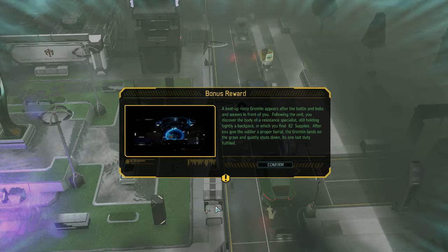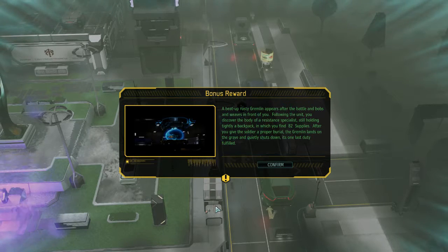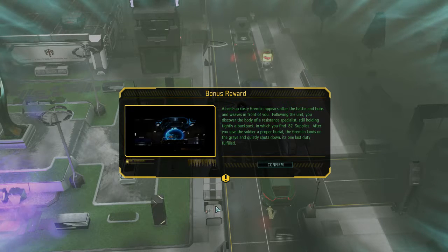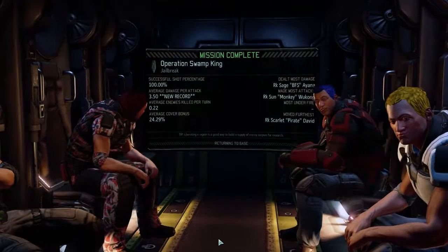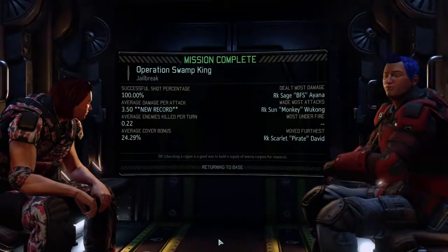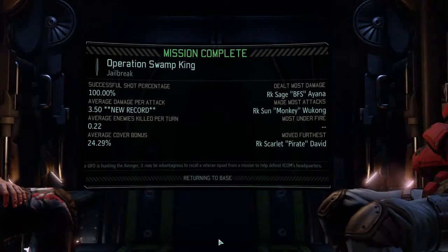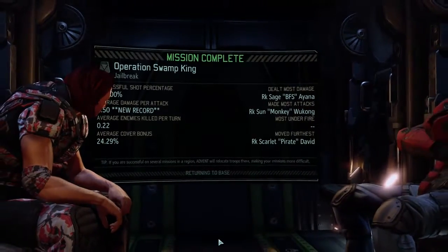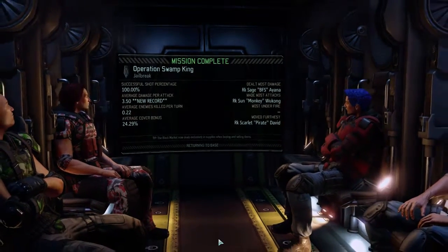Mission accomplished. A beat-up rusty gremlin appears after the battle and bobs and weaves in front of you. Following this unit, you discover the body of a resistance specialist still holding tightly a backpack in which you find 82 supplies. After you give the soldier a proper burial, the gremlin lands on the grave and quietly shuts down — its last duty fulfilled. Hey, I'm not going to complain about that many free supplies, especially considering we're not having our havens really get a whole lot at the moment.